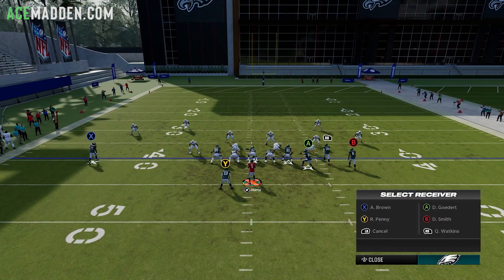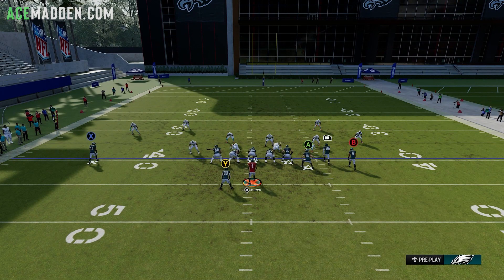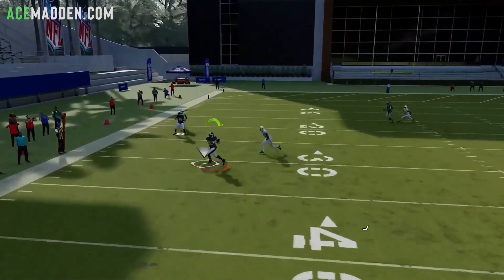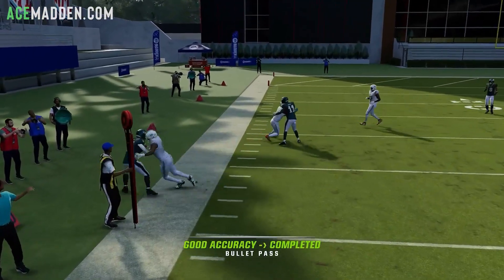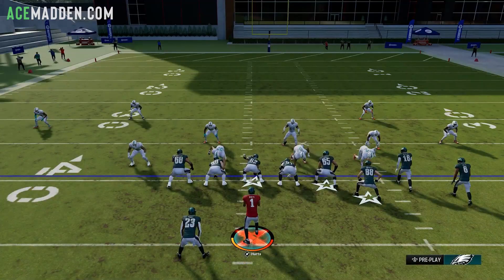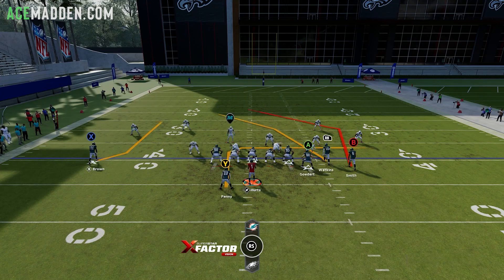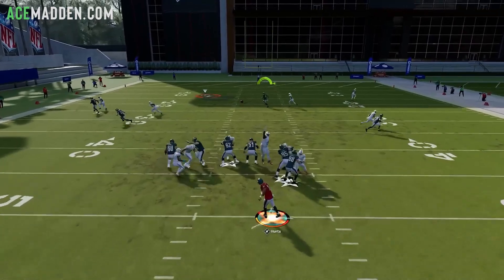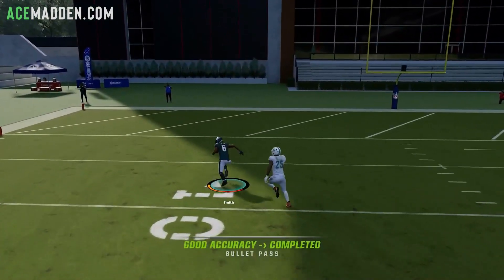If they run with the angle post, you're still going to have your running back on the option. Overall, this is really hard to defend if you're a man coverage scheme — really, really difficult. Wide open.